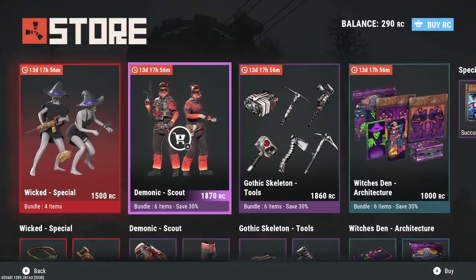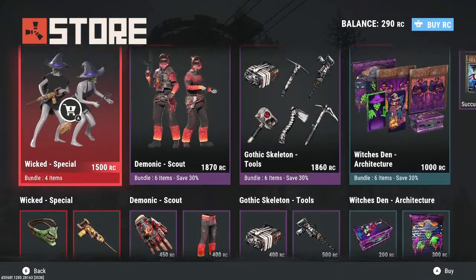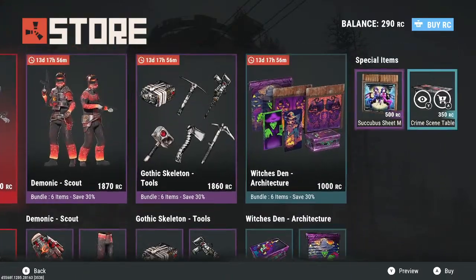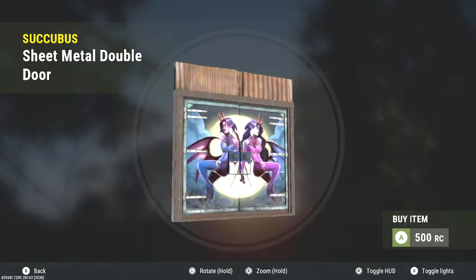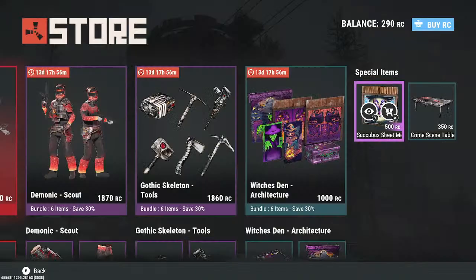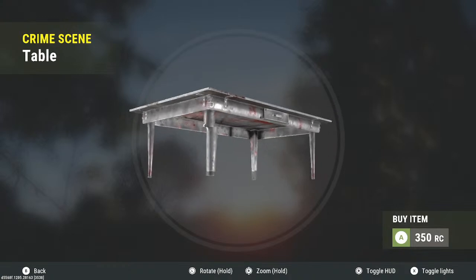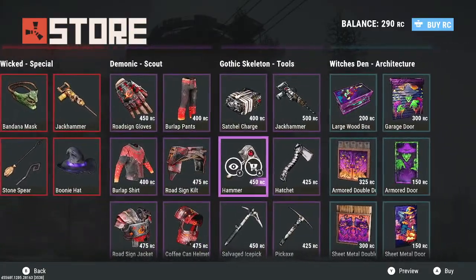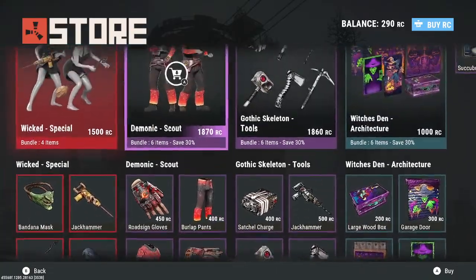As for the demonic scout — I already have enough metal sheet skins, so I'm skipping that. The wicked special looks nice — if you have spare RC, go ahead. But I'm saving my RC for special items, like that really nice box we had recently. I'm not really digging the succubus double metal door — I like boxes better. The table skin looks nice and I can see it for zergs, but I don't use tables often. Overall this rotation is the best I've seen — usually they just bring back old skins, but this time we got about three new packs and one returning one.